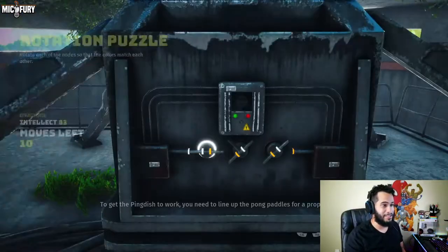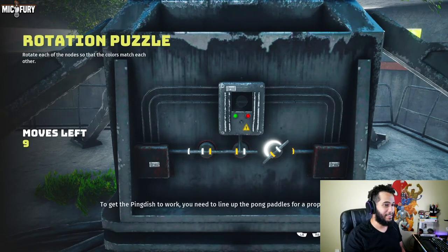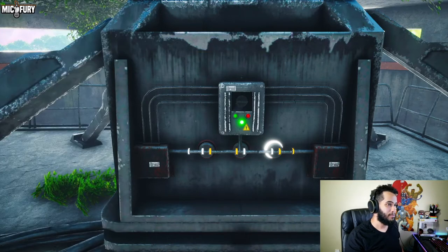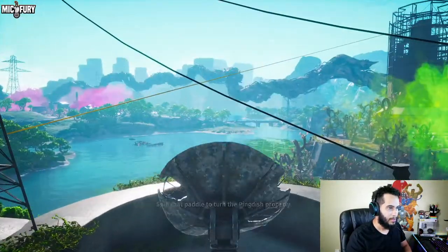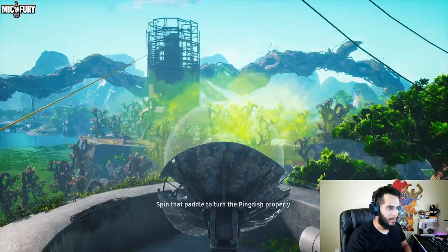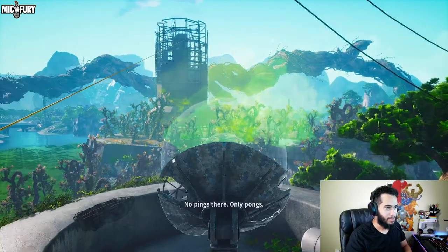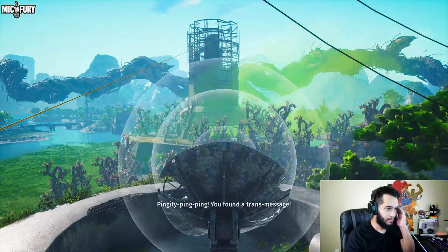You guys already know the deal — I've already done three of these videos so this is the last one, thank god, so we can move on to some more exciting things like weapons. Make sure you go ahead and do the puzzle — real quick, real simple. Loot the area of course. Now you can ping all the dishes you like, spin that paddle to turn the ping dish. Ping! You found a transmission message.